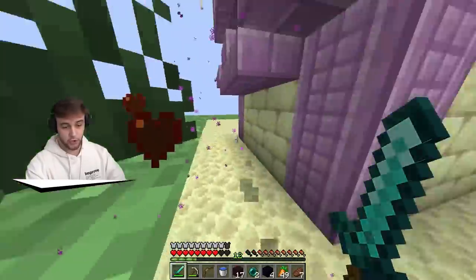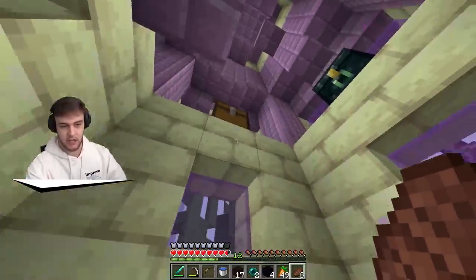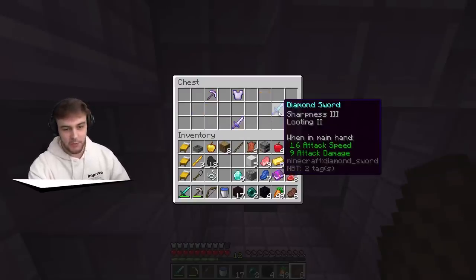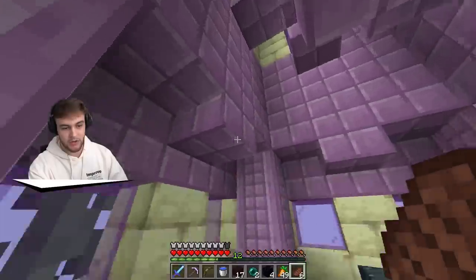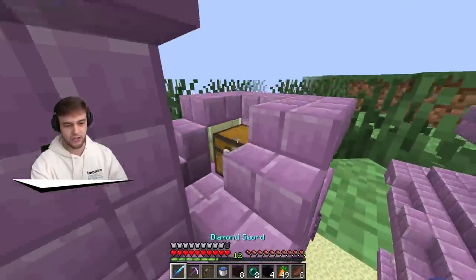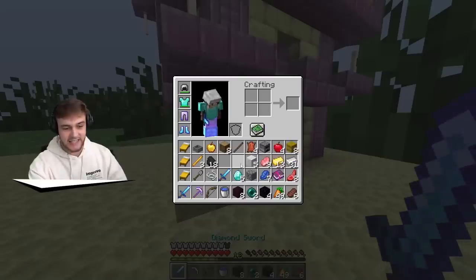We got one enderpearl - two! We got two from this one, making the likelihood of completing the portal pretty low. Let's do the parkour up here. Parkour, parkour, parkour. Wait, is there another one up top? Oh my - I just jumped on it and we got a sharpness three looting two and a sharpness four sword. Which one does more damage? We'll take the better one. We have efficiency four! And from this other chest: protection four unbreaking three boots. Oh my goodness, we're going to be stacked. This is literally extremely OP.